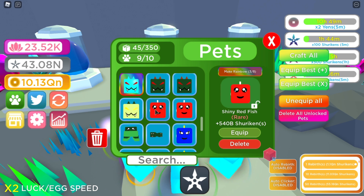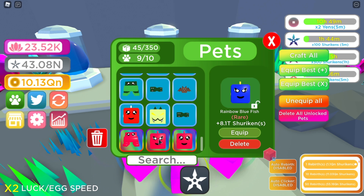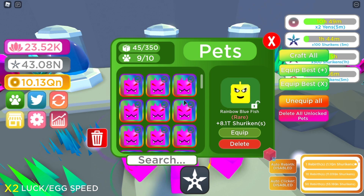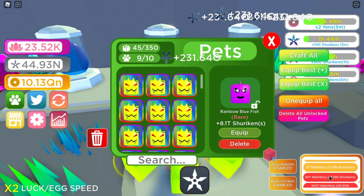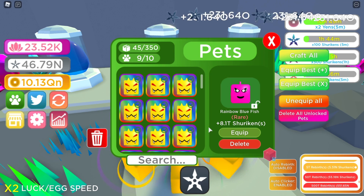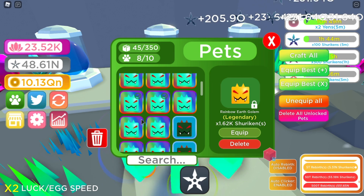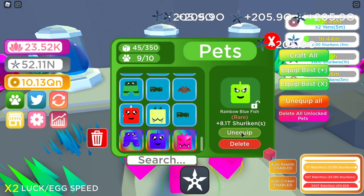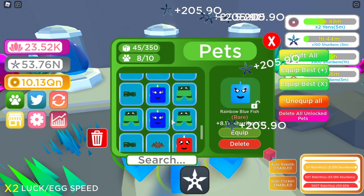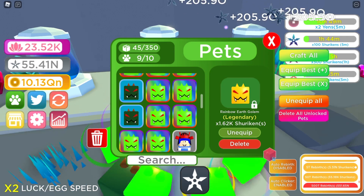We've got a shiny — these are super OP! Got some rainbow at 8.1 trillion. Let's turn on auto-tab and test it on the five trillion one — we get 231. If we unequip this and test the new pets, yeah the multiplier pets are just so good.